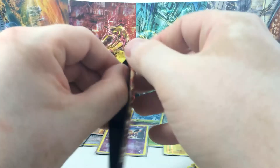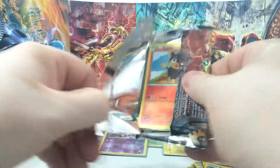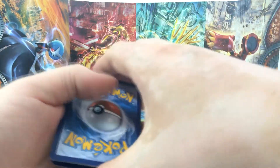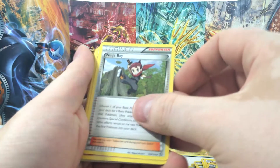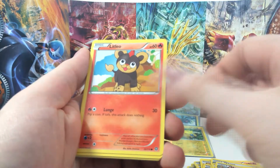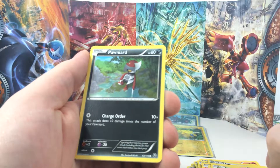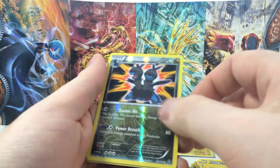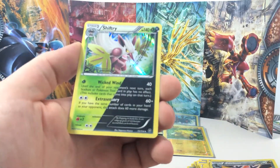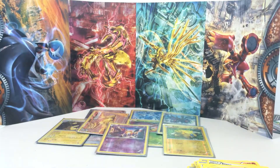Okay, and the last pack. We have a Clang, a trainer card Ninja Boy, Monferno, Litleo, Rufflet, Foongus, a Ponyta, Joltik, and a reverse Sliggoo — that's a really pretty one. And we have a rare holo — look at that! If you stop moving the card for a second... it's a Shiftry! Nice, I like that one.